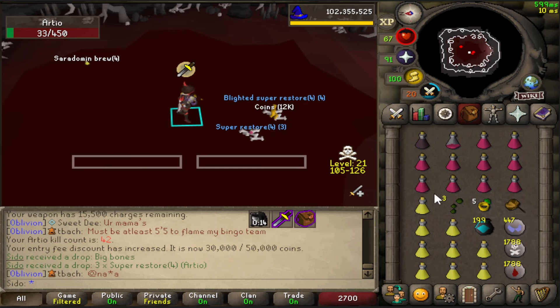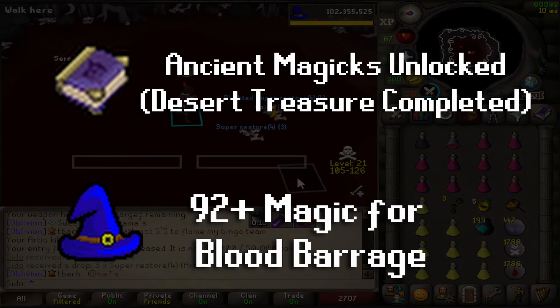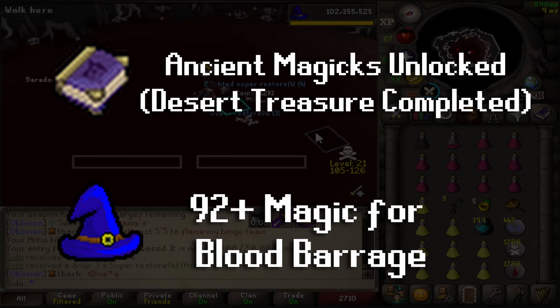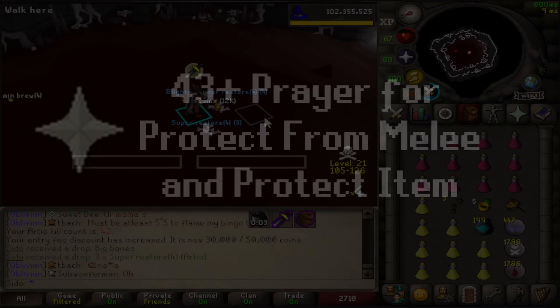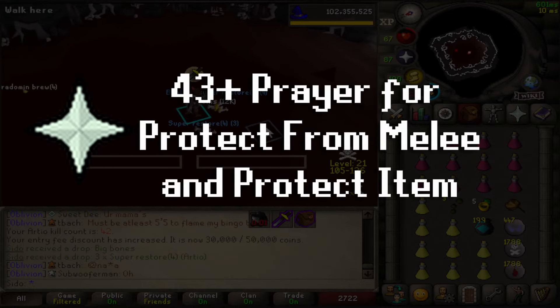This method does have a few requirements, so let's talk about it real quick. You want Ancient Unlocked and 92 Magic for Blood Barrage, the strongest magic spell for sustain — and of course, the higher the magic the better. You need at least 43 Prayer for Protect from Melee, which, alongside Protect Item, is the only prayer you really need.